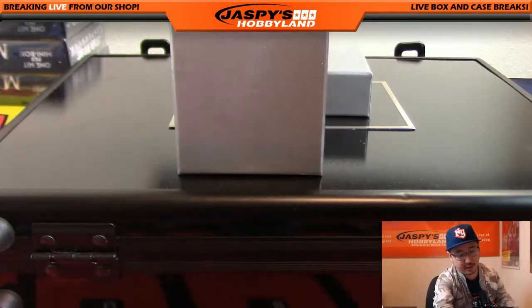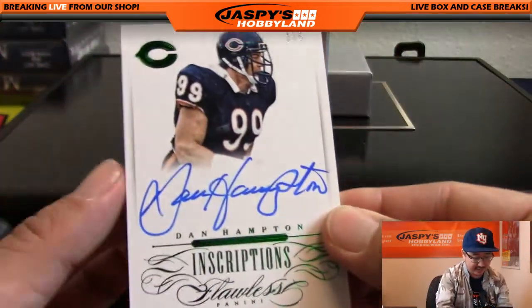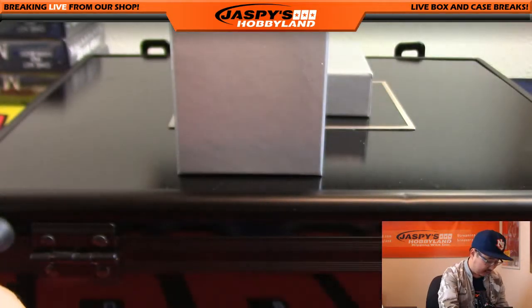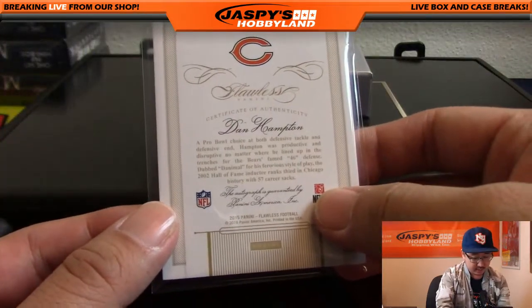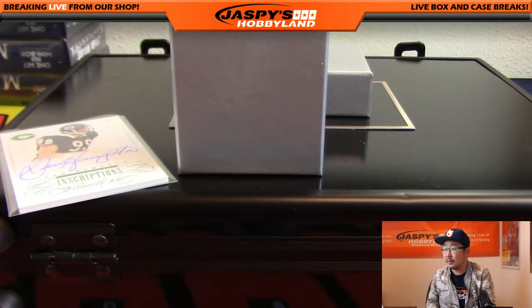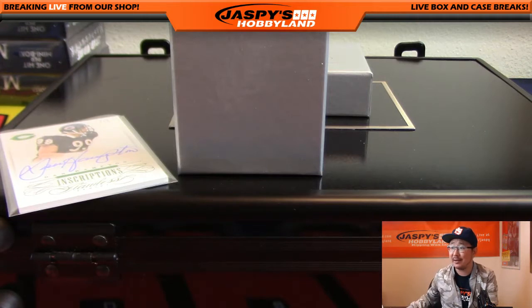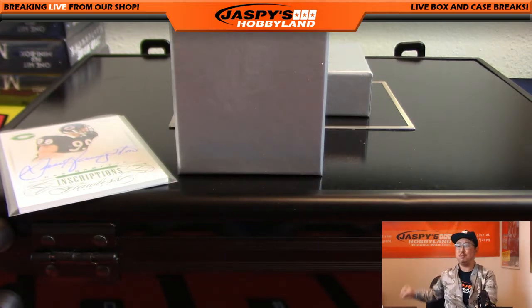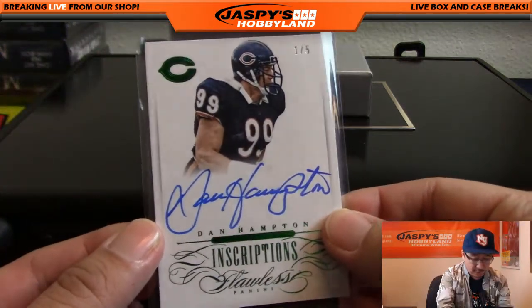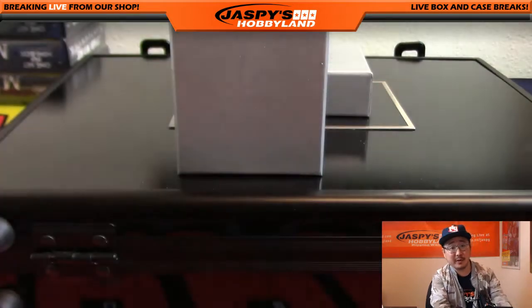And we've got one more, and it's a train whistle — Dan Hampton, 1 out of 5. Nice old school Bear there. Who's got Dan Hampton? Heather with Dan Hampton. Heather, out of five and under, you know what that means — you're all aboard the Big Hit Express and you get to pull the train whistle. Whoop whoop! Nice one, Heather. One out of five, Dan Hampton, on-card autograph. Very, very cool. Congrats.